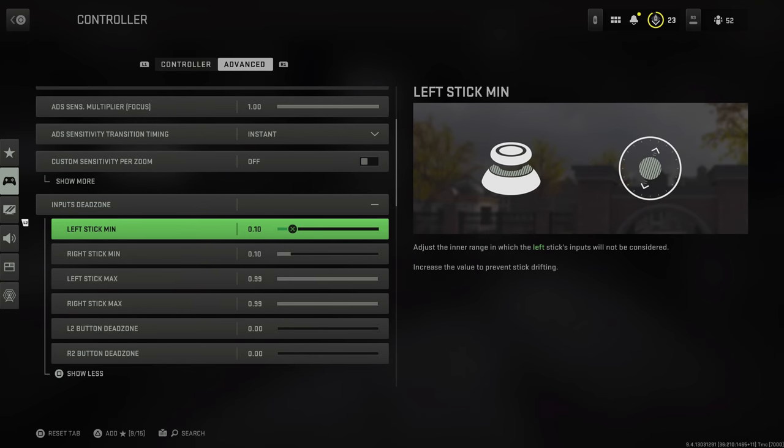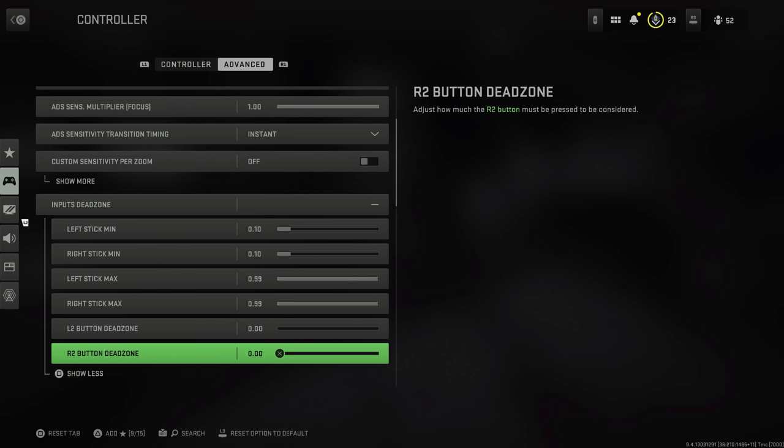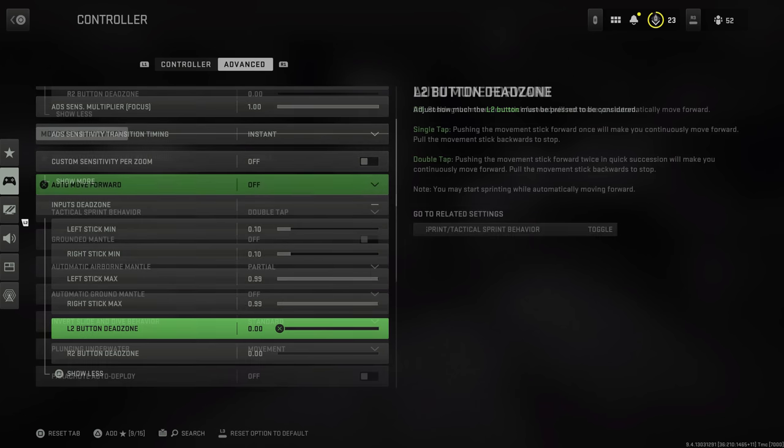You may want to play around with your dead zones. If you have any stick drift on your controller, dead zones can help mitigate that — so your viewpoint isn't changing when your hands are off the controller. The closer the value is to zero, any tap of the thumbstick will be taken as input. The higher toward one you go, the more artificial resistance is added. For your L2/R2 or left and right trigger dead zones, I'd put those down to zero for immediate feedback.